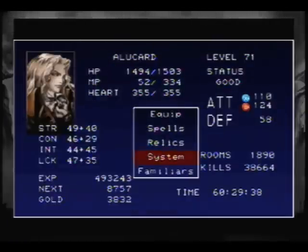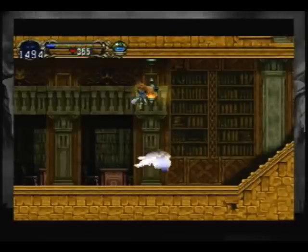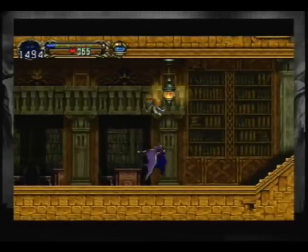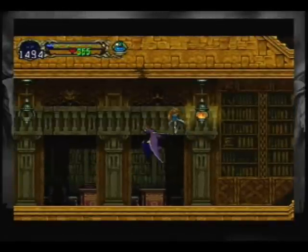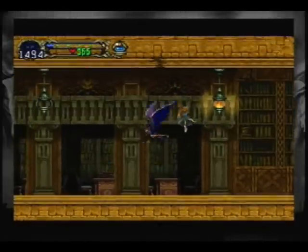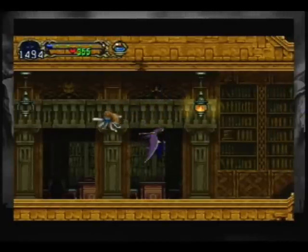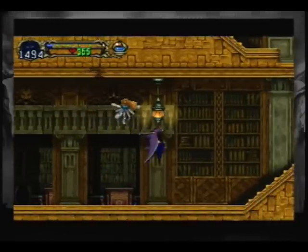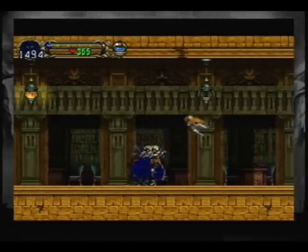Back to spells. This one you need to do with the bat — essentially you hold through a circle. You hold A, even though it's a question mark, and you do a complete circle. I can just mess around until I get it. There we go — sort of a charge maneuver.